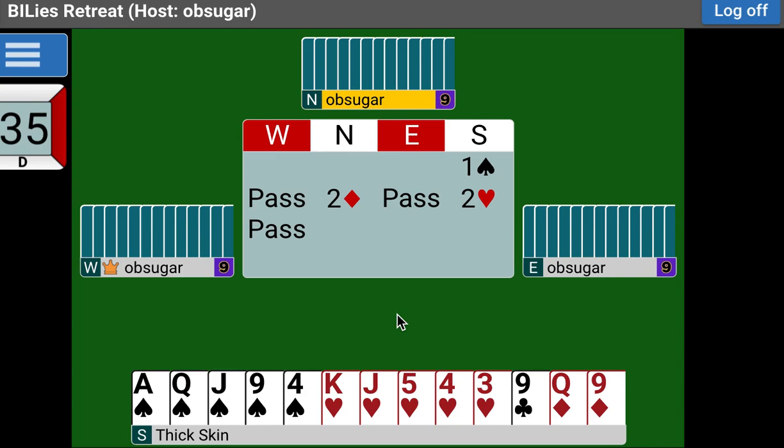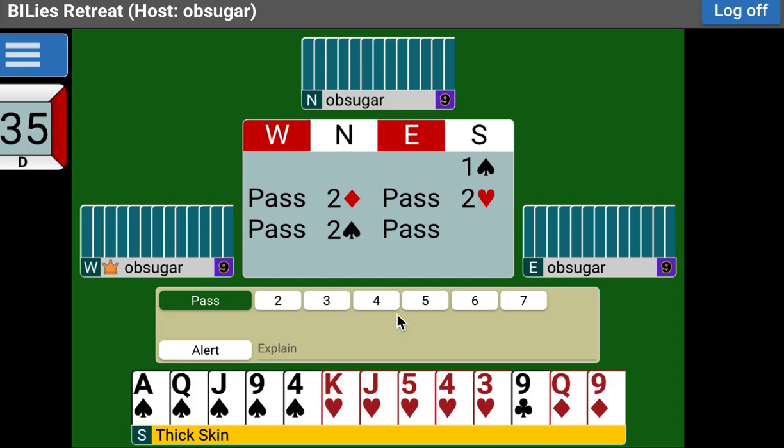And two spades. Now we've found a game force and we're only at the two level. If you want to get your pen out and write down another rule — this is from Eric Rodwell, so this is not me, this is Rodwell's bid — if we are in a Two Over One game-forcing auction and we discover a trump fit at the two level, we're going to make one more shape bid. We get one more natural bid. This is only when we find the fit at the two level. Remember that — only at the two level.